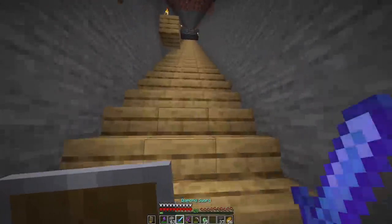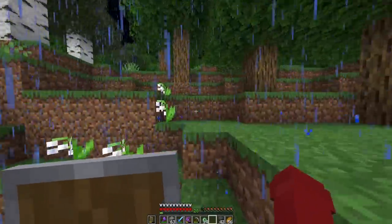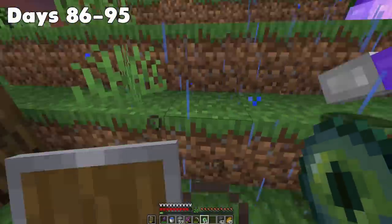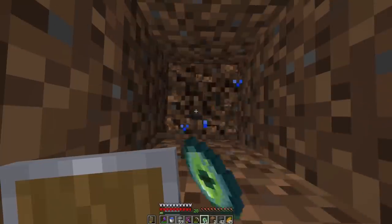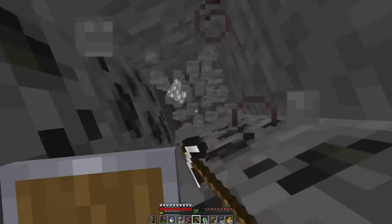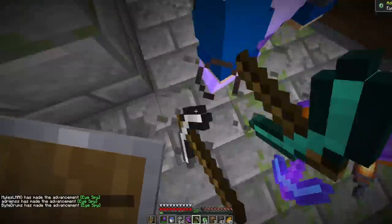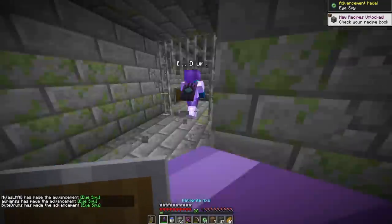We went outside and I chucked an eye of ender into the sky. We followed it across a large amount of space — I told you, the stronghold isn't actually here, which explains the random silverfish. Days 86 to 95. Eventually after walking a ton, we got to the point where the eye of ender went down instead of straight. We started mining straight down and it didn't take long — we were right on top of the hallway leading into the stronghold portal.